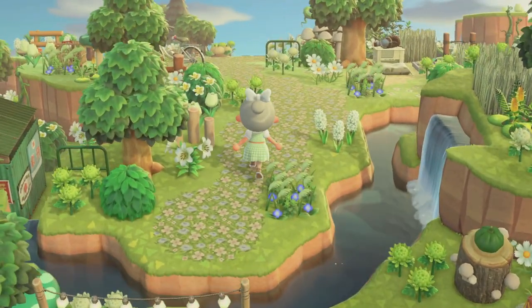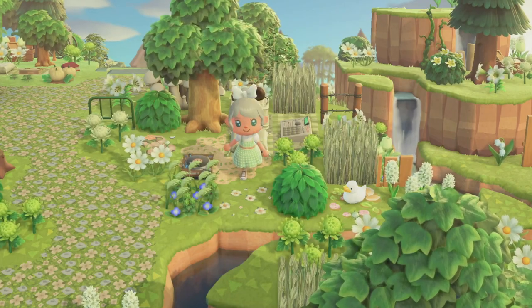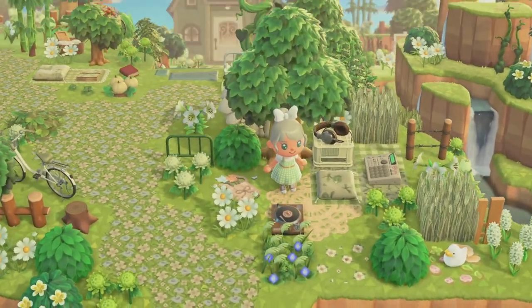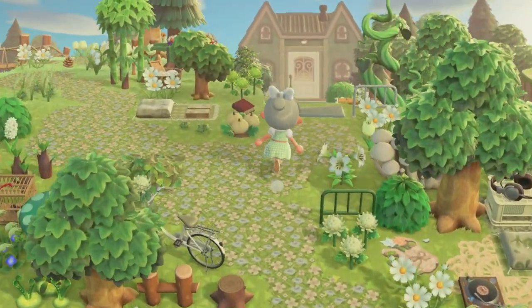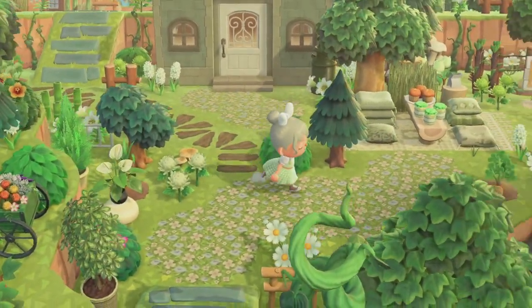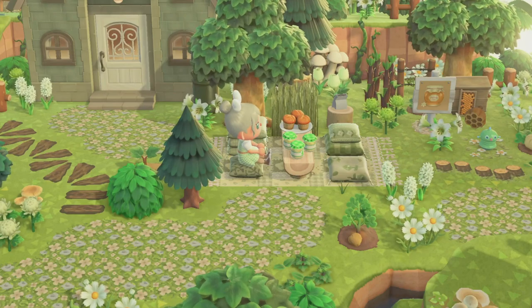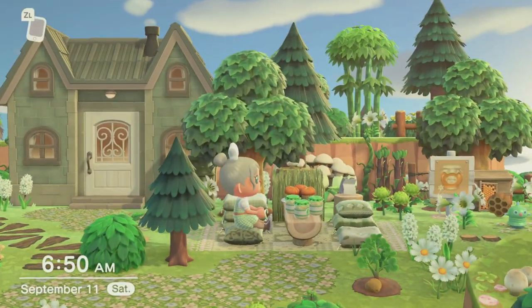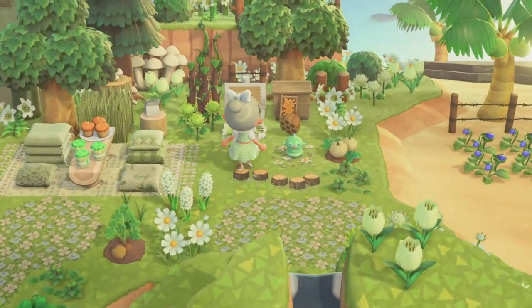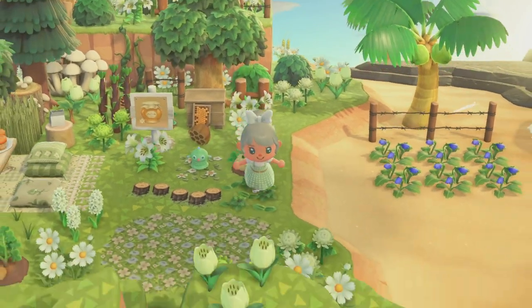Over here we have a little seating area with a little lost item pouch, and then back here we have another little music creation station. I really like that little record player item — I think it's really cute. If we come back down here, we have my rep's house; I just made a little picnic area down here.